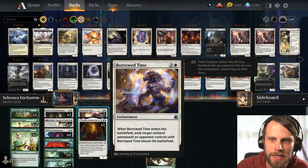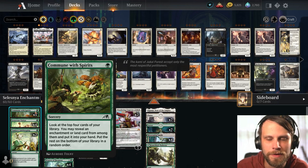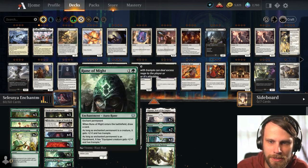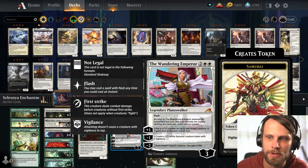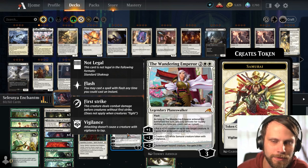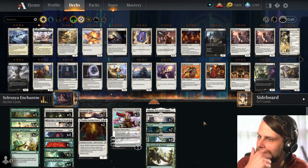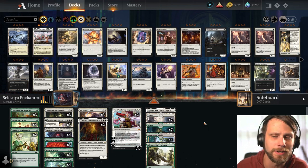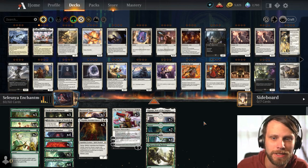Circle of Confinement and Borrowed Time work well as removal options. We've got Commune to help fill up our hand, and Tamiya's Safekeeping for protection. The Wandering Emperor sits at the top for a little bit of added removal or some first strike damage and counters if we so choose. A very straightforward list — this is not necessarily the Selesnya enchantments list I was envisioning, but I think it's a pretty good one and I want to give it a fair shot.